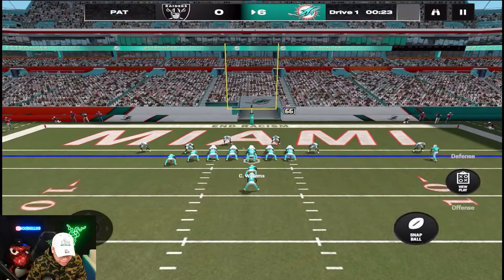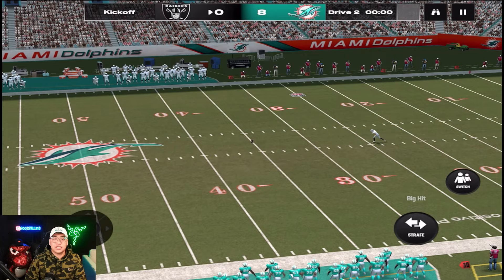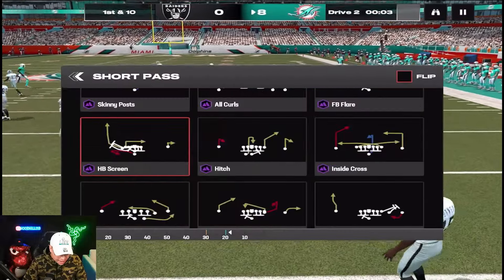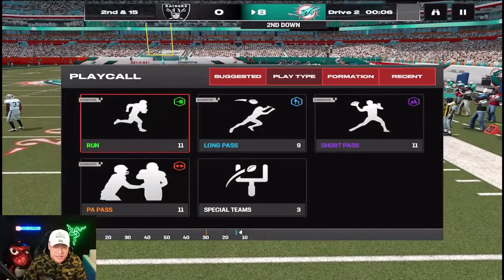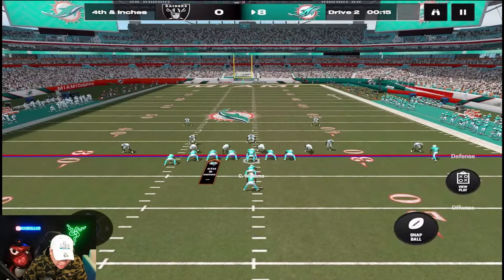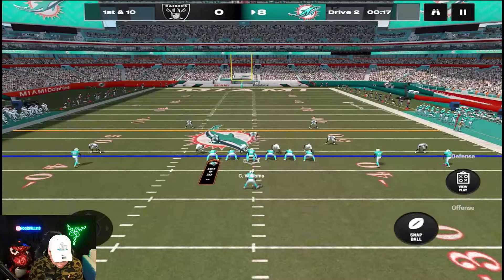Fourth and 17 completion — Tyreek Hill just makes it work. One-handed grab on the two-pointer and we are absolutely cooking out here. Let's try something a little different on the second drive — going to check a wide receiver screen because we got that in our bag now. He is so fast. We're just picking up the first down with the running back. Every single play is Tyreek Hill time — he's just so quick.